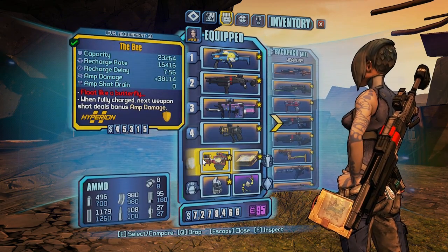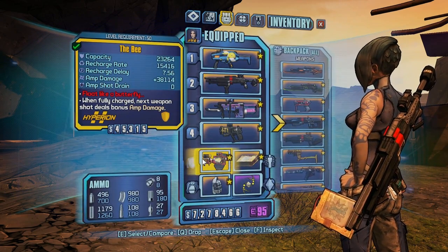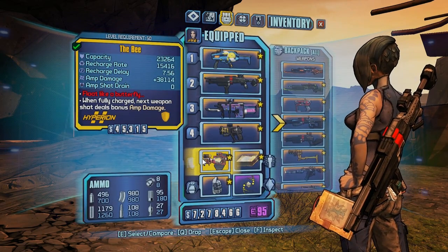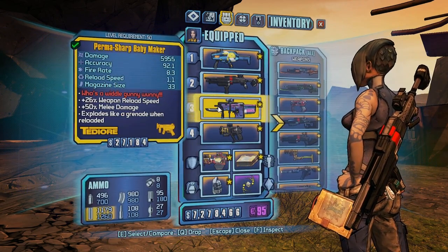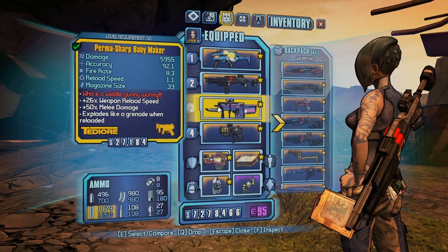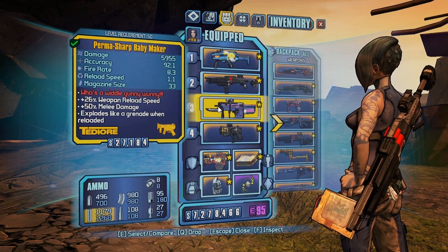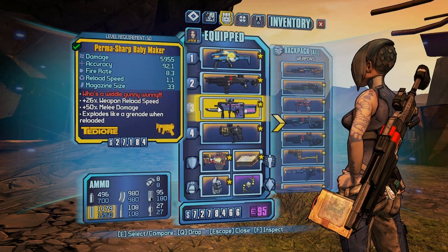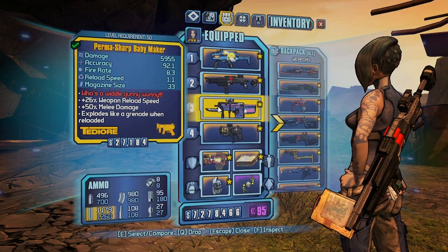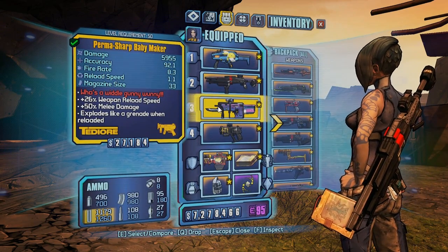They've also given Terramorphous, Wilhelm, and Blue extra health — so not only have they taken away damage from you, they've made the enemies tougher as well. There are also various tweaks and balancing changes throughout the game. Something else huge: the Baby Maker. The patch notes say they fixed a glitch so that the Baby Maker's TD or reload projectiles no longer have amp shot damage from the Bee applied when thrown. The Baby Maker basically won't do meaningful damage anymore because the Bee no longer affects it.